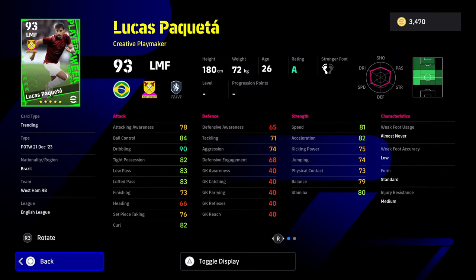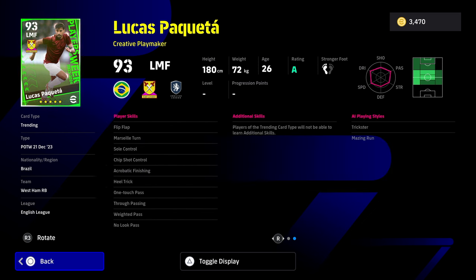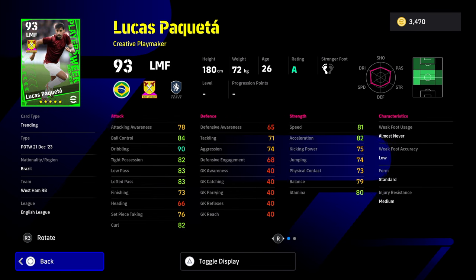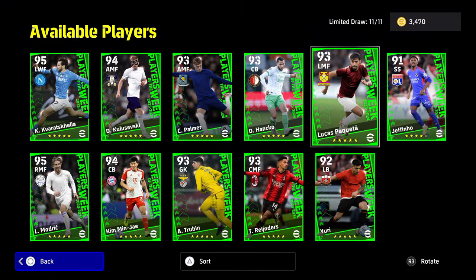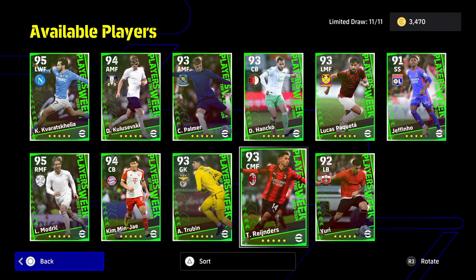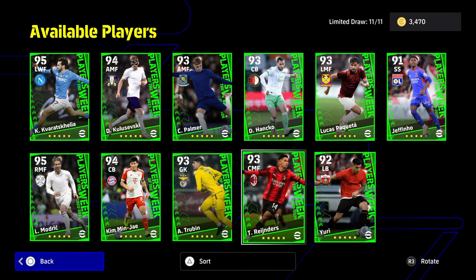We also have Paqueta - this guy is very nice as well, but he's like a worse version of Modric. Obviously he's a bit taller, a bit stronger, a bit more physical. He's got some lovely player skills - flip flap and soul control - but he doesn't have double touch. You'll notice a lot now that they are limiting the cards quite a lot. I reckon that's in for the next big update - I reckon there's going to be big changes to Dream Team and how you build your squad, and how easy it is to get cards. So enjoy it while it lasts.